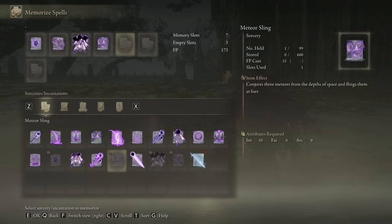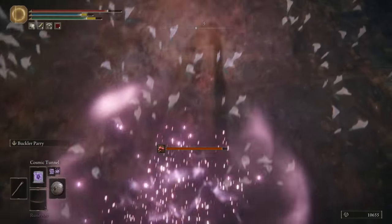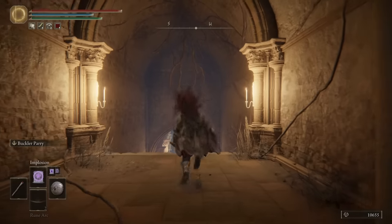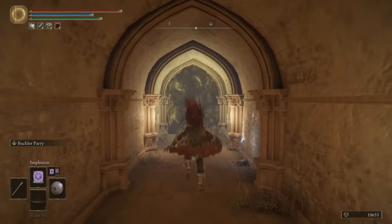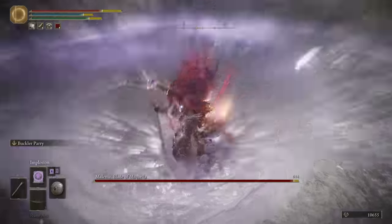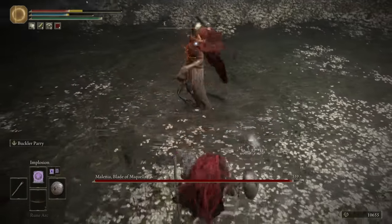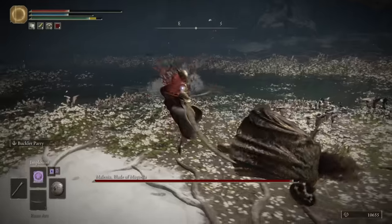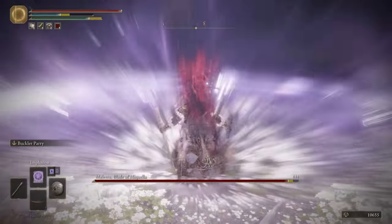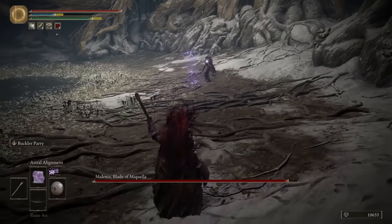Especially when it cancels her like that. Oh my god it ducked it too! No arrow for you — no arrow for you — no arrow for you. Arrow for you — he missed! Nice runes. So we need to get 62 Int for max spell slots. We have enough Int for everything. We'll throw on Astral Alignment, Stellar Bombardment, Meteor Sling, Collapsing Nebula, and Rock Sling. Let's take on Malenia — hopefully this doesn't go horribly.